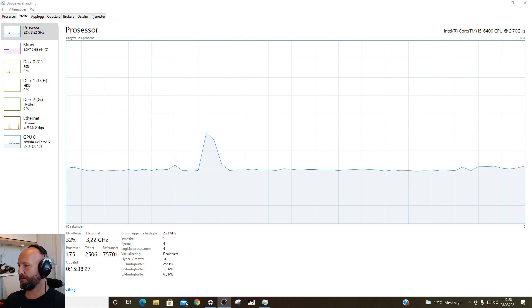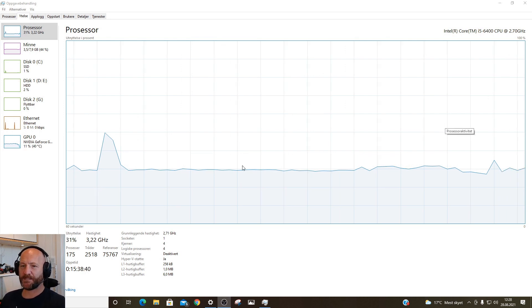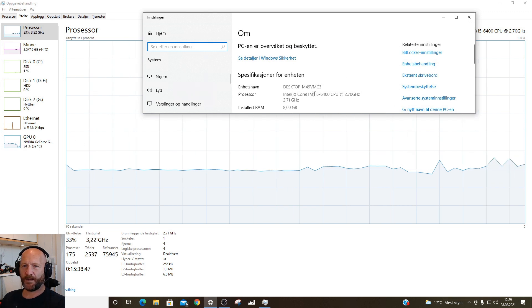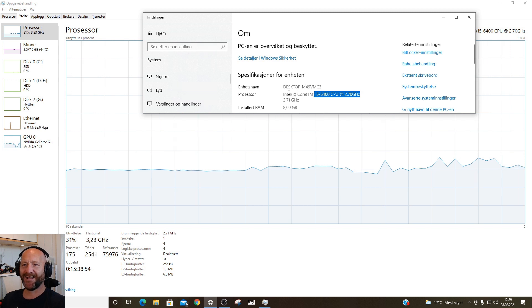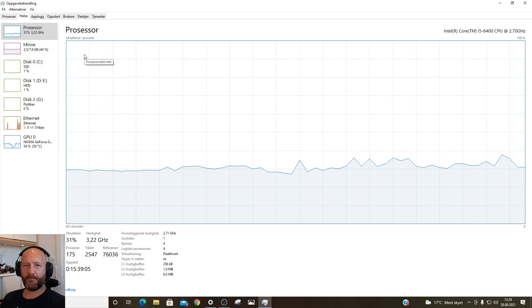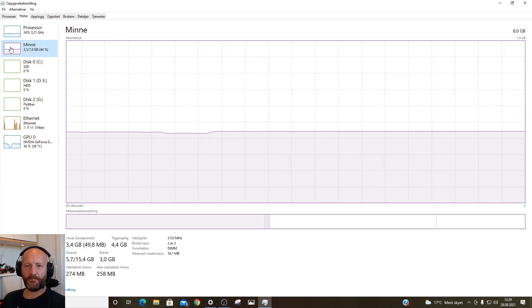Let's jump into the system specs. Here we can see Intel Core i5 6400 CPU at 2.7 GHz, and installed RAM is 8 GB. Right now I'm only running OBS Studio, and you can see the processor is working nicely at around 30%. The memory is already up to 44%.